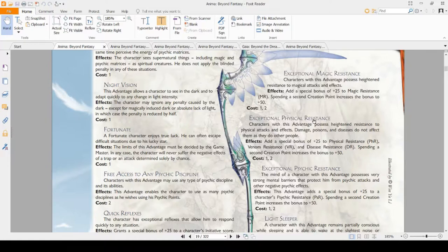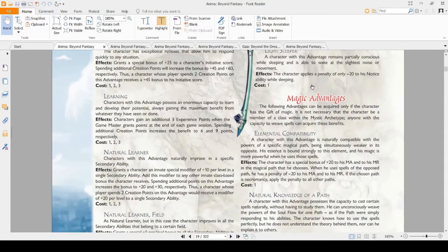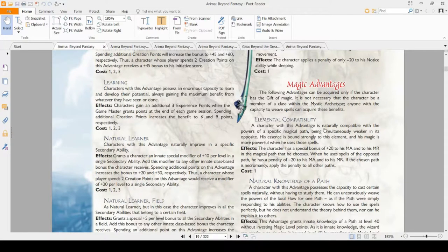Now we're on to magical advantages. You just need to have the Gift to get these, or some other way to weave spells.